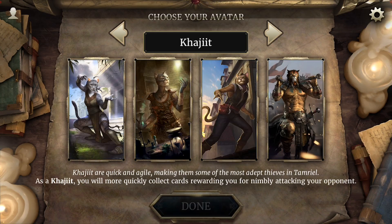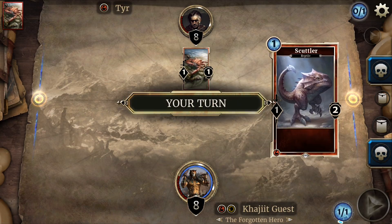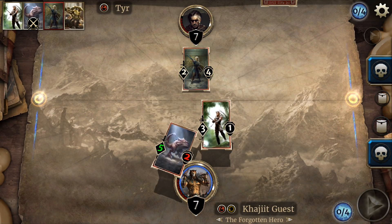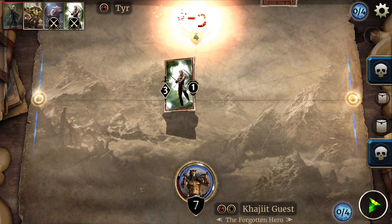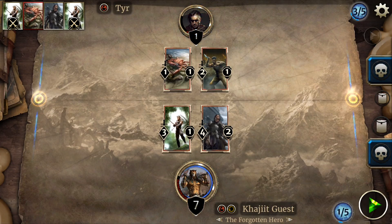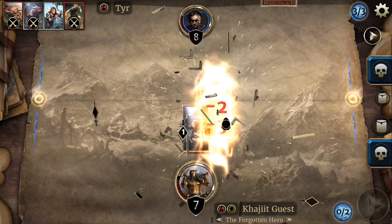After you pick an avatar, it's ready to play. When it's your turn, draw a card and gain one Magicka, which is needed to play that card. You can choose to attack one in your own lane or just the opponent directly. The number on the left is the amount of damage that card will deal in combat, while the number on the right represents how much damage it can take before it's destroyed.